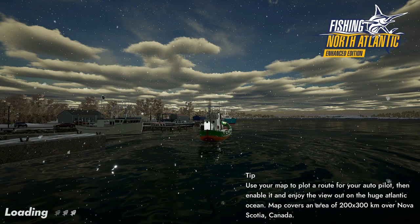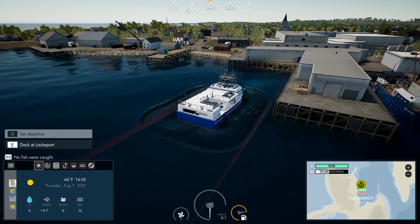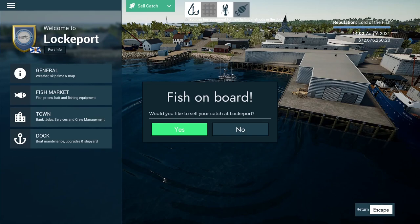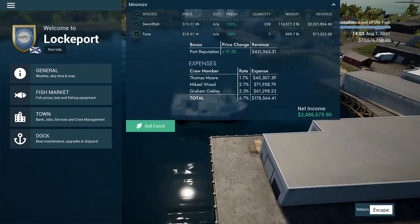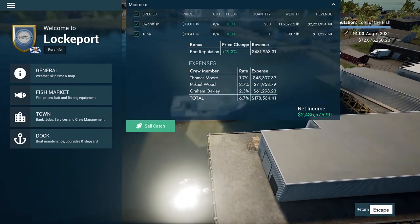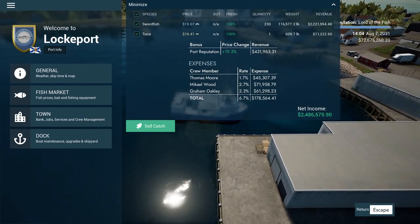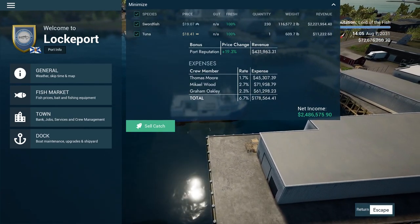We didn't fill the boat — it's about half full. I was averaging about two swordfish per line, and swordfish are not as heavy as tuna, so you're going to have plenty of room on this boat. Still, 120 lines — we got a lot of fish. Our final count: 230 swordfish and one tuna. We've got $2.4 million. I got a $400,000 bonus because of my port reputation, but still — that's two million dollars you could get on something like this.